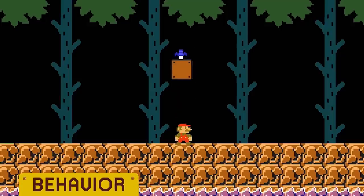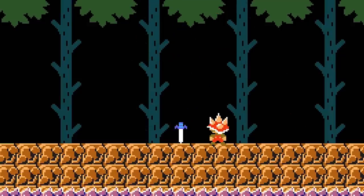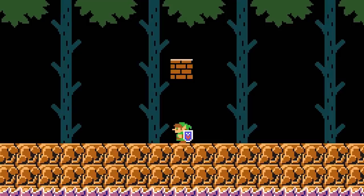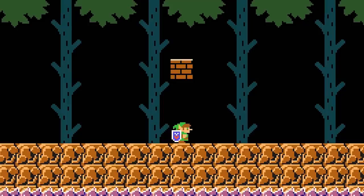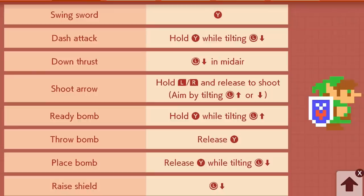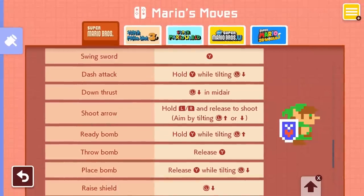The Master Sword is stationary, although it is affected by gravity. If Mario collects the Master Sword, he will transform into Link. Like ordinary Mario, Link is only one tile tall and cannot break brick blocks. However, like Super Mario, Link can absorb one instance of damage before reverting back to Small Mario. Link has a whole new roster of moves, which can be found in the Mario's Moves section of Yamamara's Dojo.